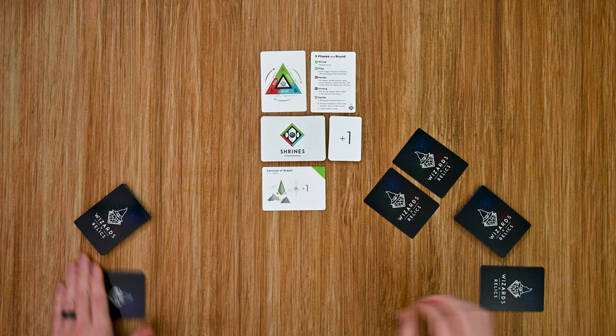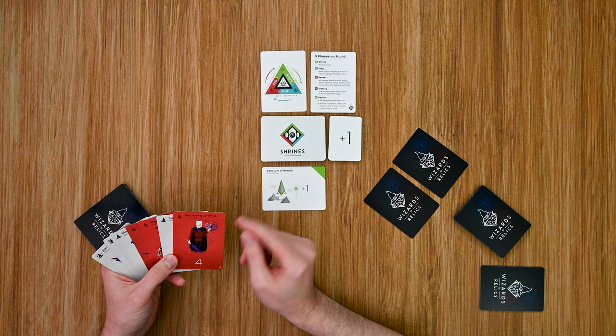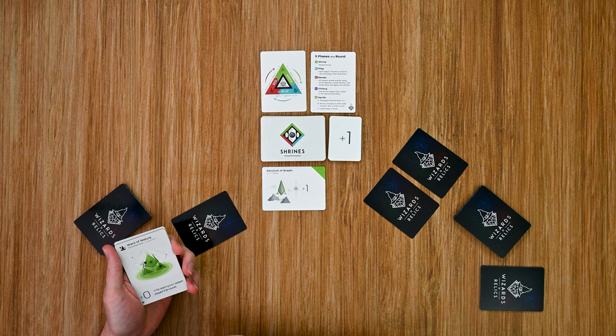Then we go to the second player, who only has red wizards. I'm going to go with this one, and I'm going to bank on the other player playing a green wizard, so I'll play this relic which gives me a bonus against green wizards.